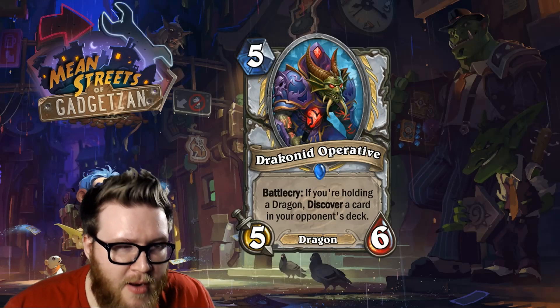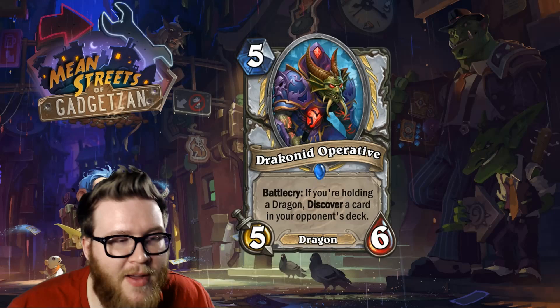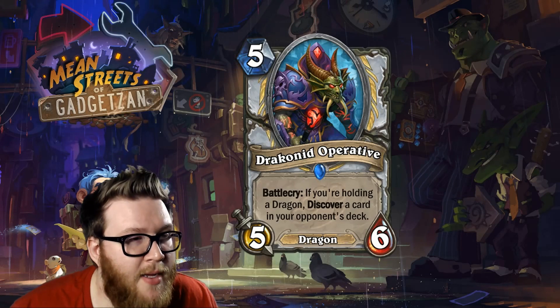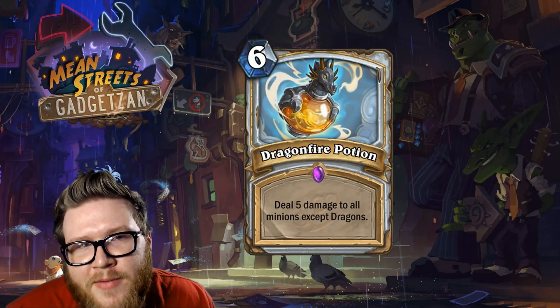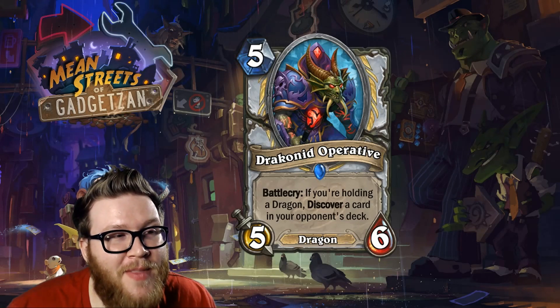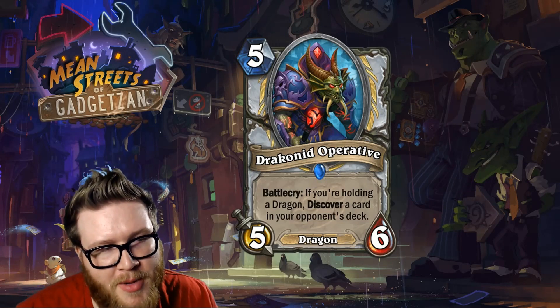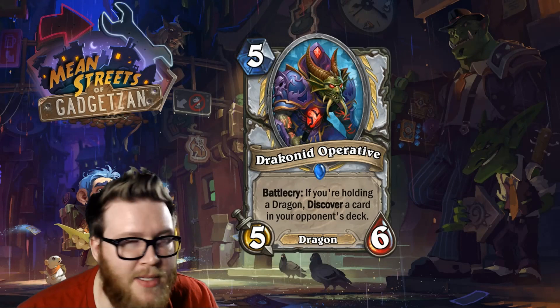I haven't even talked about the battlecry yet, which is also really good: if you're holding a dragon, discover a card in your opponent's deck. So this is a five-mana 5/6 that's also a draw card. Compare that to Azure Drake — a five-mana 4/4 draw card — and it lines up really nicely. You lose a little spell damage, but you gain a lot of stats and a discover effect that's sometimes better than a regular draw, particularly because it's coming from your opponent's deck.